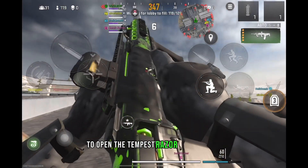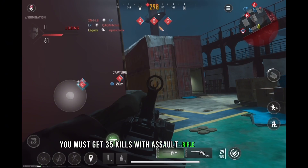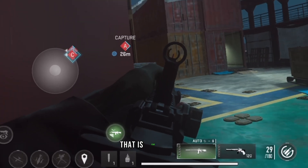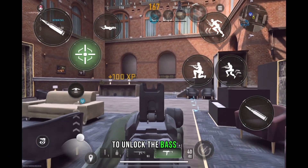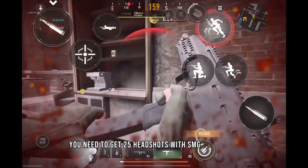To open the Tempest Razorback weapon, you must get 35 kills with Assault Rifle class weapons while they are mounted — that is, your weapon by pressing this button to lean on the wall. To unlock the Baspy gun, you need to get 25 headshots with SMG class guns.